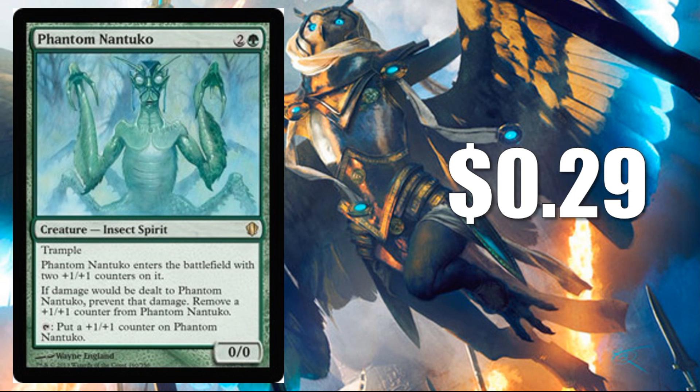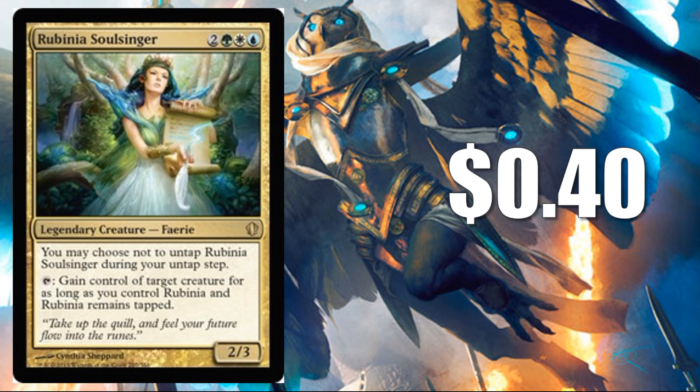Phantom Nantuko at $0.29 is a card that can really make combat difficult at times for your opponent. Rubinia Soulsinger — originally from Legends — is only worth $0.40, but again it's another card that's going to help you perhaps gain control of your opponent's creatures.